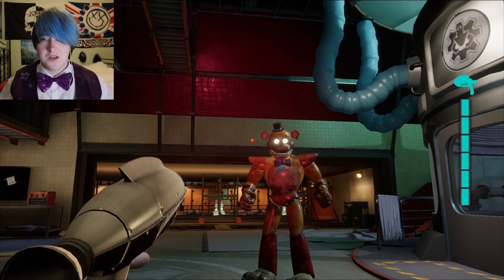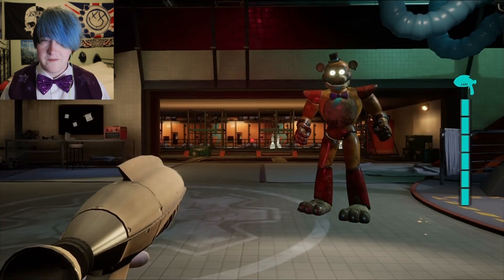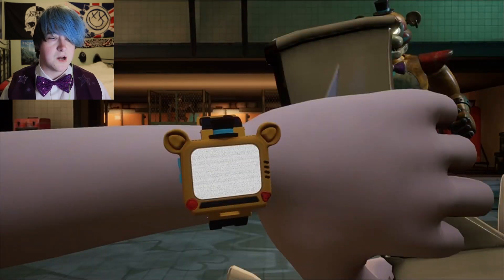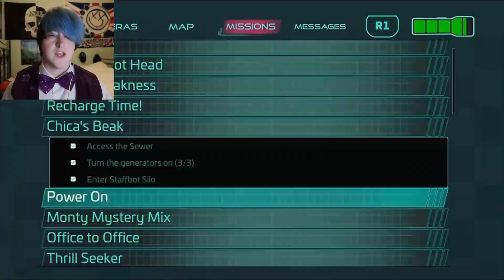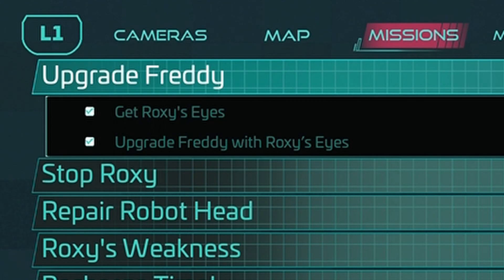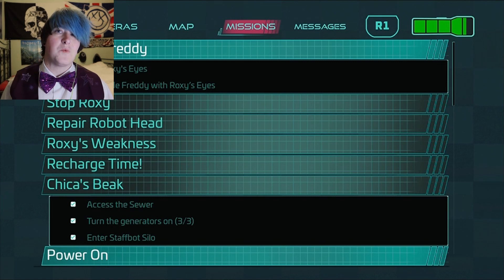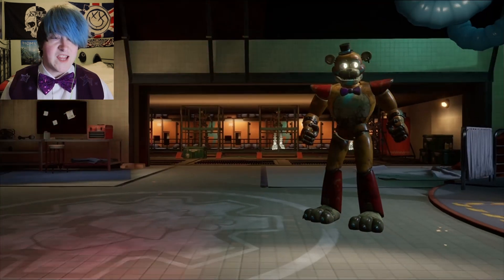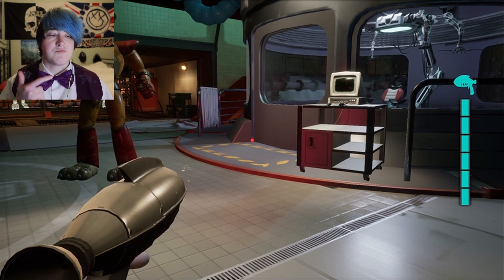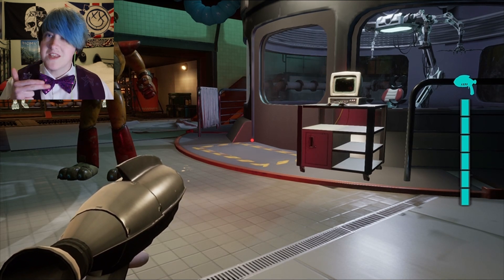What we're going to be doing in this one is the Roxy Eyes upgrade, although the mission seems to think I've already done it, which I don't know why. We're going to be doing the upgrade — and apparently it seems to think I've already upgraded Freddy but I haven't. So we're going to be doing that, and then there are three or four endings I want to get in this episode: the true ending, Princess Quest. The CDs — there are 16 CDs to collect — I'm not doing in this episode.